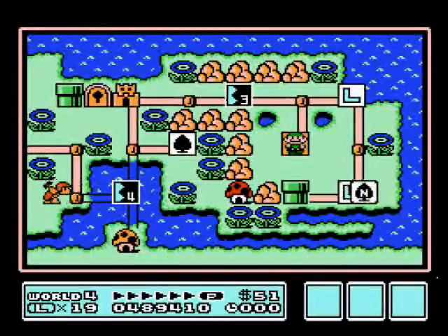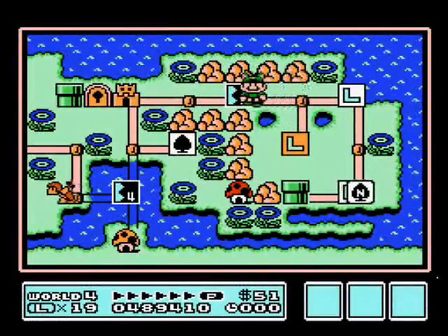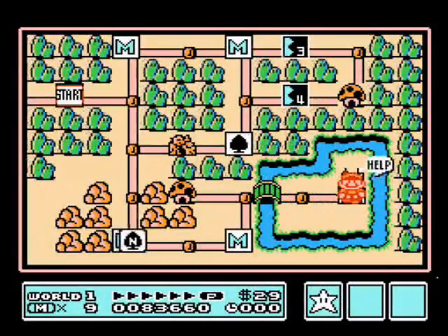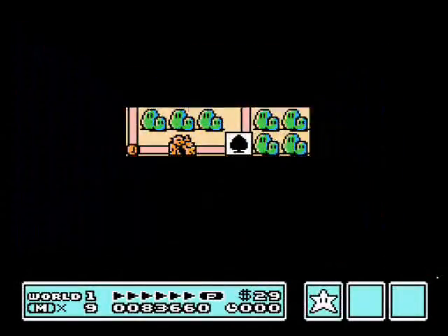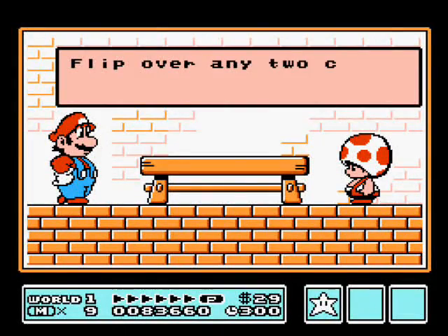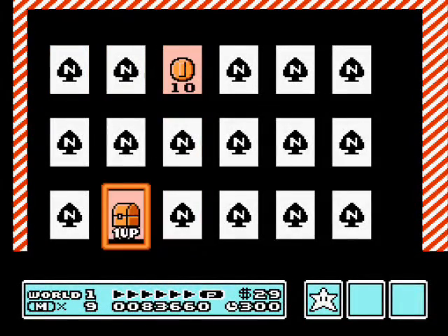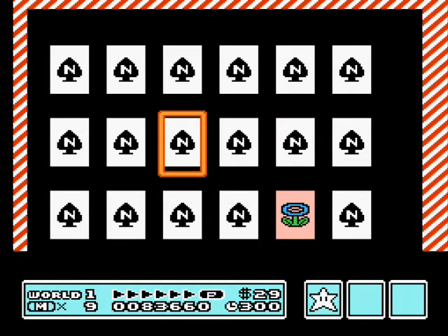From the map screen you can press A to access your inventory and power up prior to entering a stage. Another way to add items to the inventory is the memory game that pops up after reaching 80,000 points and beating the level you're on. You flip two cards at a time and try to match them up — for each pair you get correctly, that item is awarded to you, but after two mismatches the game ends.